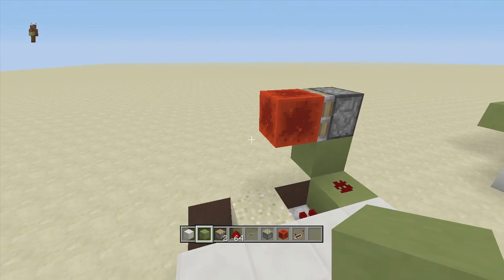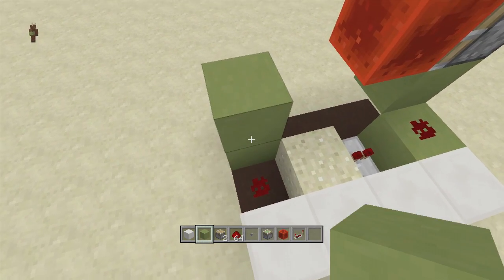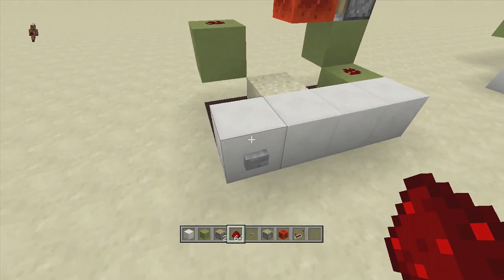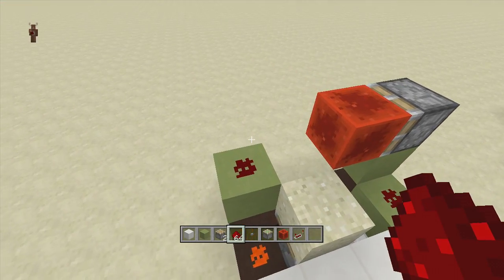After your monostable circuit has been put in, come over to the top left hand corner and come up two blocks. Place redstone dust here so that when we click the button and our sticky piston releases our redstone block, this redstone dust comes on. Click it again and it goes off.